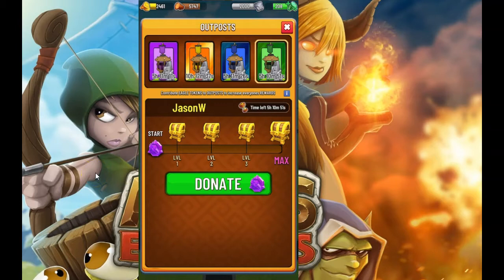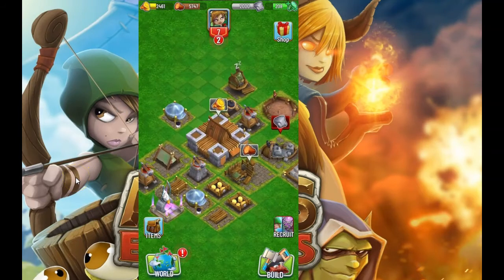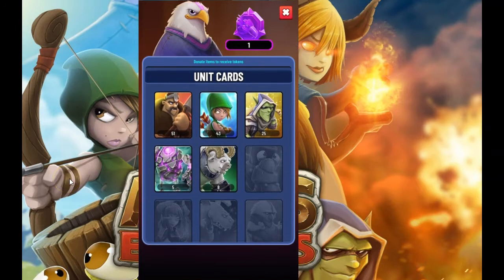To get Eagle Tokens, you need to go into your base and sacrifice cards. You go to the Eagle Temple, click on Gift, and you can see your cards there. You don't want a card — say the Ram — so you go ahead and sacrifice it to the Eagle, and that will get you 40 Eagle Tokens. You can do that with any card, and each card has a different value associated with it.